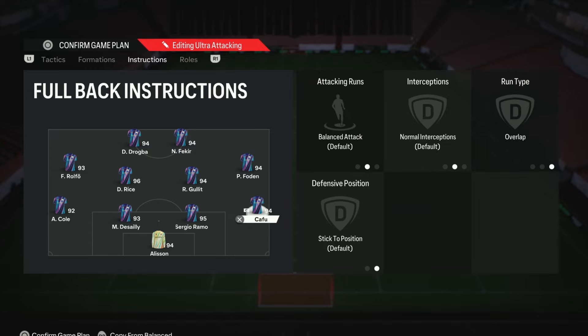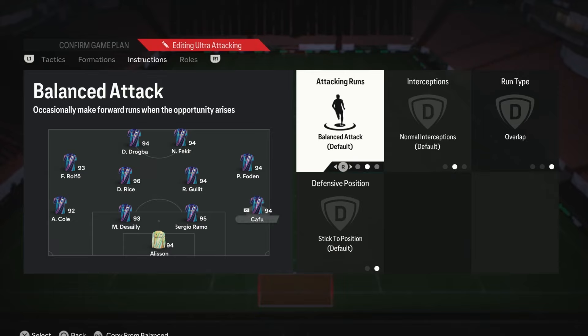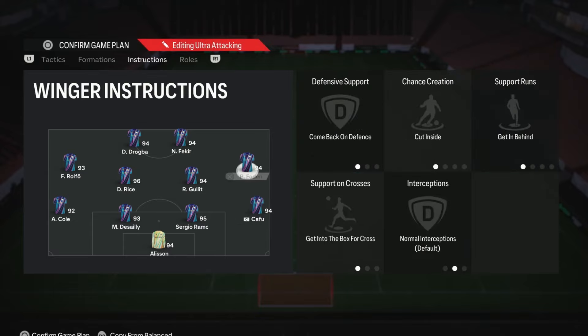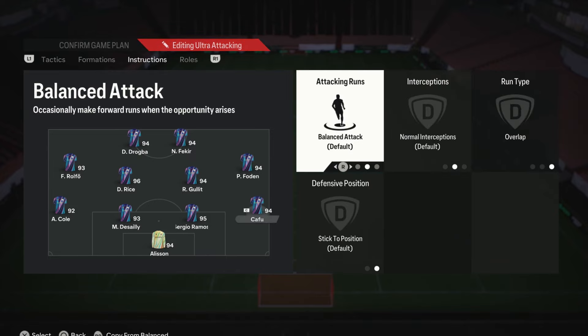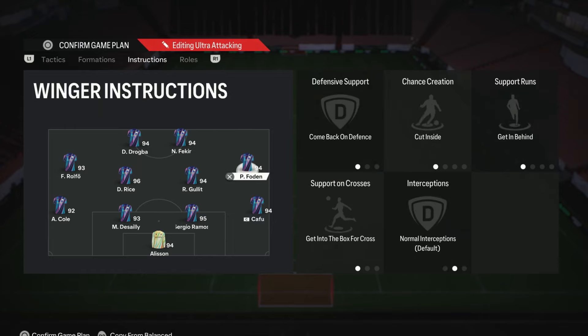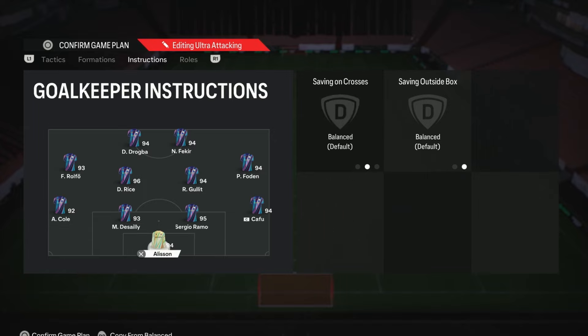For the fullbacks — whichever one is your most attacking one: it doesn't matter if it's left or right. My right back is more attacking, so I have him on Balance Attack and Overlap. The reason is the right mid and left mid are on Cut Inside, transitioning into narrow areas, which leaves space for this fullback to overlap and add extra width. So you have players in narrow areas and wide areas, making it very difficult for your opponent to defend. For the other more defensive fullback, have them on Stay Back and Overlap so you always have at least three defenders back. The two centre-backs and the keeper we leave alone. Those are the tactics and instructions.